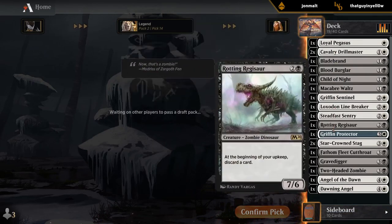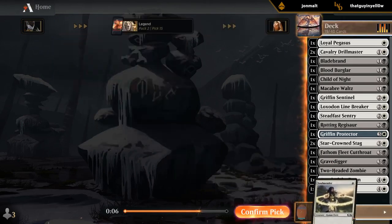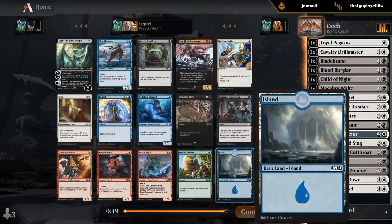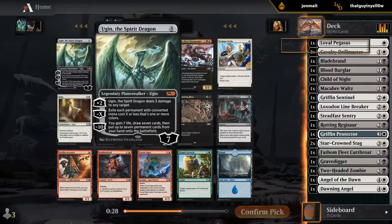Still didn't pick up any Inspired Charges, so that's unfortunate, but I think we found the right color combination at least. Well, well, well. We meet again, old friend. This is my first time opening Ugin. This is not really the deck for it, but it is 8 mana and it's a game. I guess I'll take it.